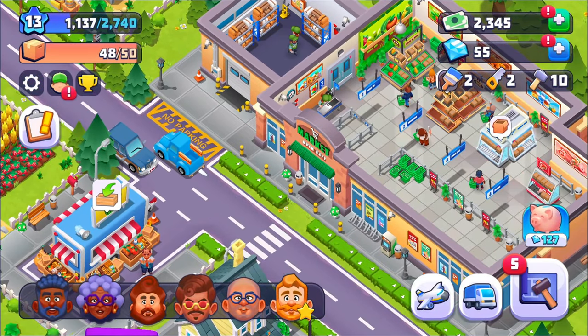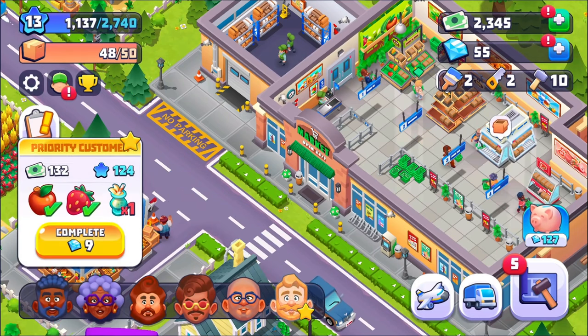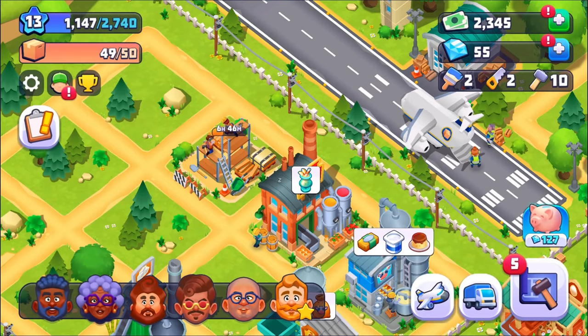Let's take a quick look at what the problem is here. I have six people in the store. This guy's got a little star because I can actually take care of it. Let's take care of him right now. I have the smoothies, but the smoothies do require milk, so I can't do that right now because I need milk for a lot of things.